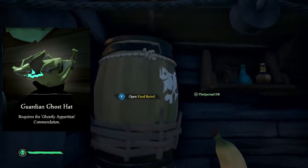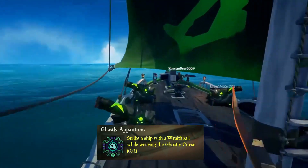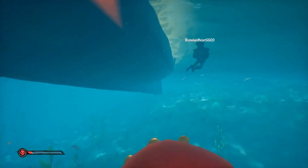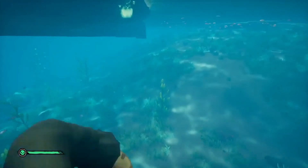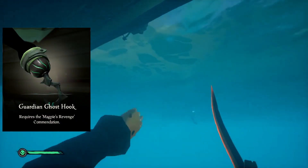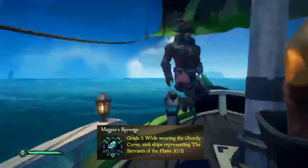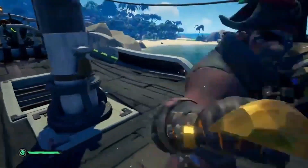After that we have the Guardian Ghost Hat, which requires the Ghostly Apparition Commendation — striking a ship with a Wreath Ball while wearing the Ghostly Curse. To get the Wreath Ball, you need to have the top-tier level for Order of Souls Voyages, which unlocks the Ghost Ship Voyages — basically the equivalent of the old Flameheart World Event. Next we have the Guardian Ghost Hook, which requires the Magpie's Revenge Commendation. I really like that name — I wonder if they'll make it a title. This requires you to wear the Ghostly Curse and sink ships representing the Servant of Flame.